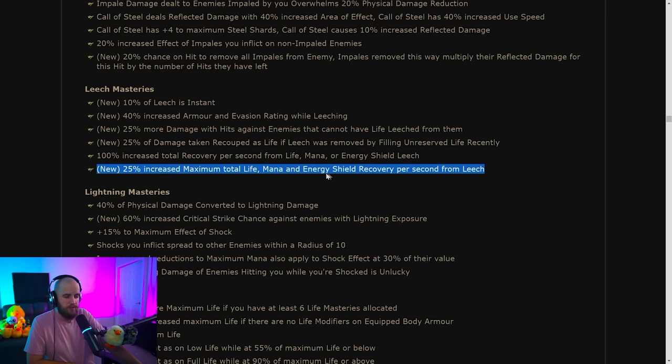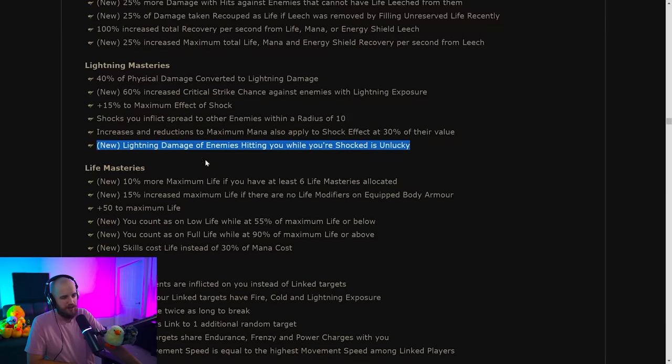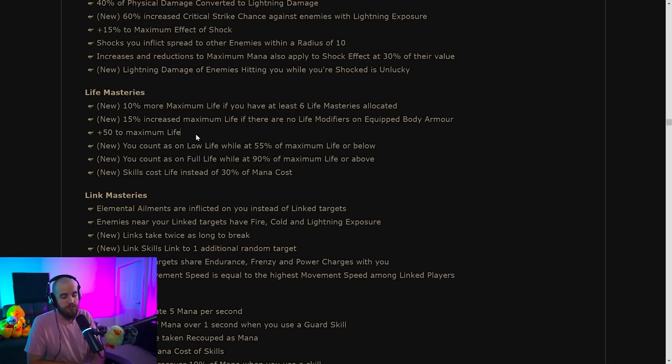There's also the classic increased maximum life, mana, and energy shield recovery per second from leech. Under lightning masteries: increased critical strike chance against enemies with lightning exposure, and lightning damage of enemies hitting you while you are shocked is unlucky. If this applied to all damage it would be broken, but with just lightning damage I'm not sure how useful it is.